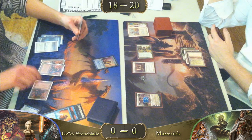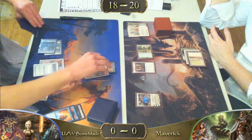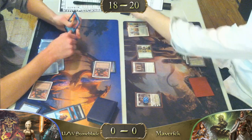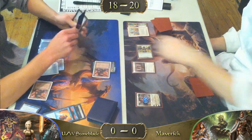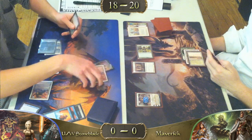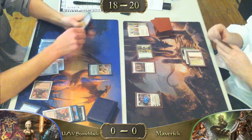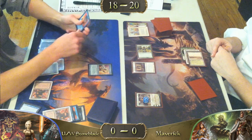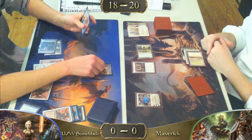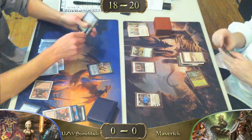I bet he's regretting exiling that Jace right now. It looks like he's going to activate Mishra's Factory — kind of an odd move. Maybe he's going to try to zap the Soldier, or the Dryad Arbor to slow him down. Although at this point I think it's too late. I don't really like how the Stoneblade player is handling this one. He did manage to get some counters on the Jace, but beating a Planeswalker with another Planeswalker usually doesn't happen. He can kind of stagger Elspeth's soldier generation, but if he puts out another creature, it's really not going to do much.